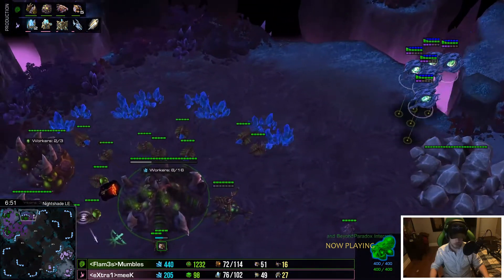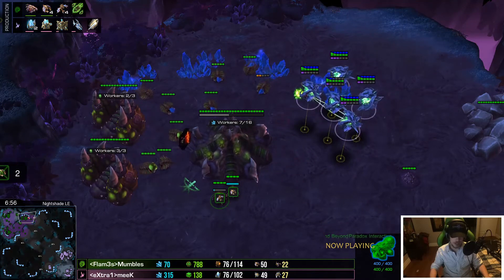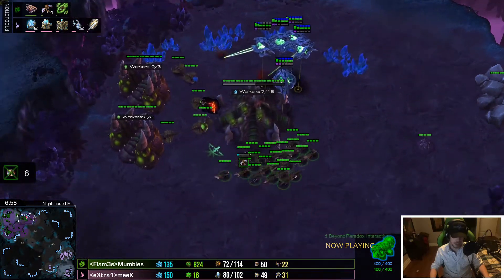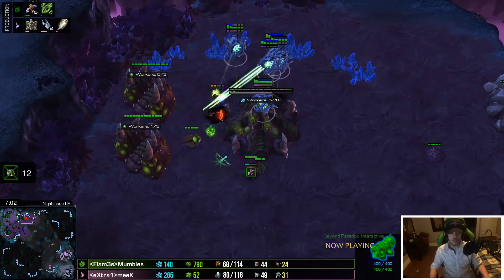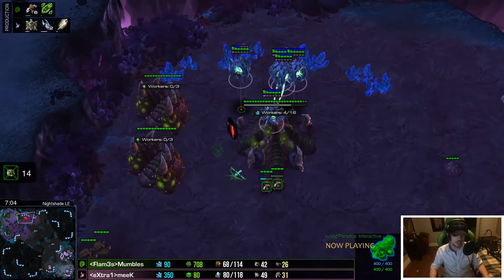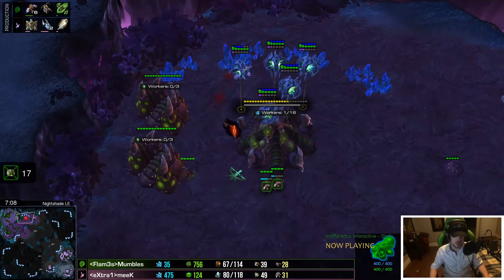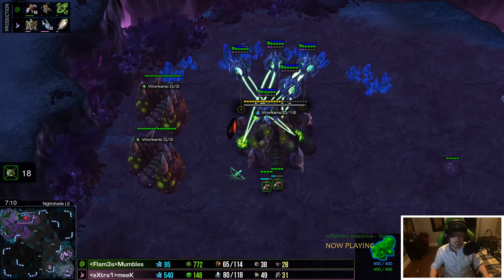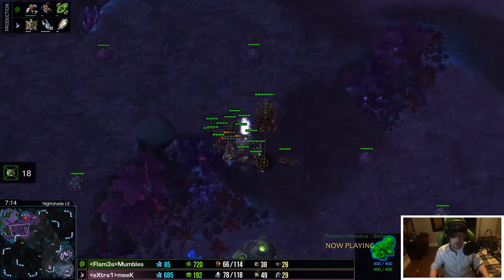Are they just going to kill the queen? The lings run in. That's 13, 14 — that whole base is going to be wiped out. He's just focusing down the hatch now. The two adepts are caught out. I think they're going to have just enough energy to kill this.